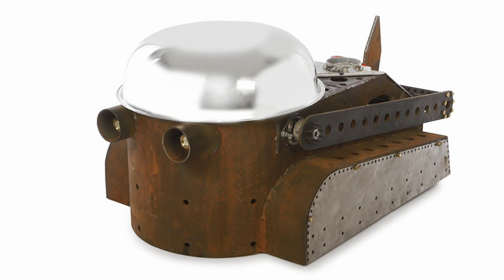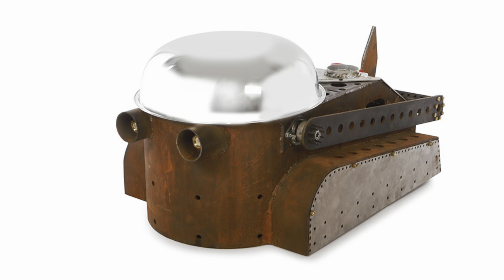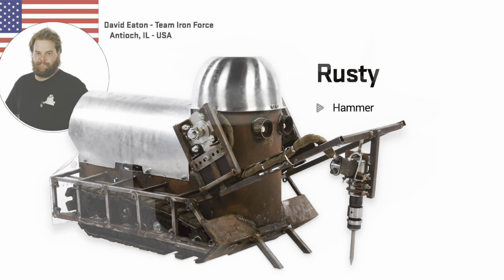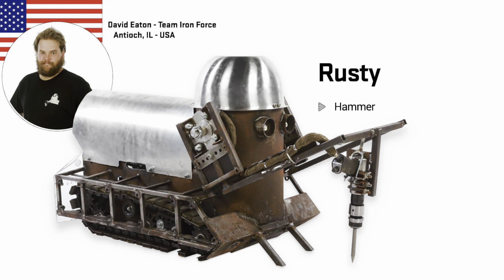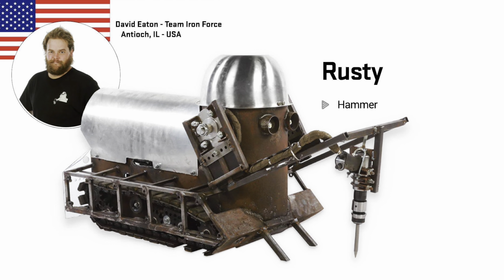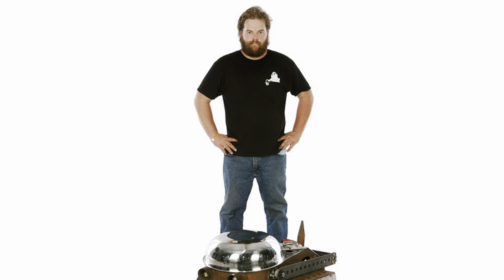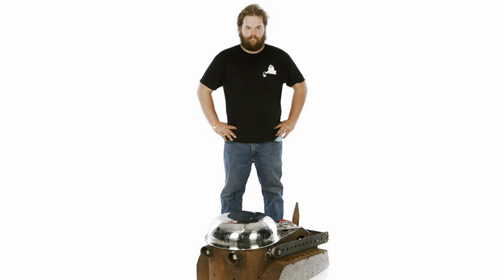Rusty are back this season and completely redesigned. This new Rusty is a lot squatter than before. They've used the wrong picture in the preview, but we all know what the new one looks like — it's squat, it has a hammer that goes all the way back on the robot that could cause some real damage. It's small, compact, brushless tracked, and this thing looks far sturdier than last year.